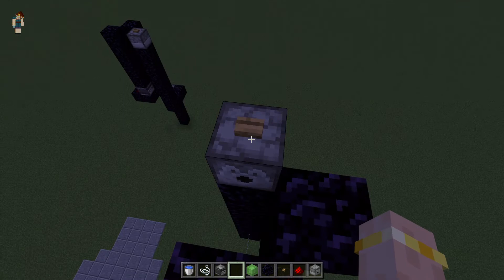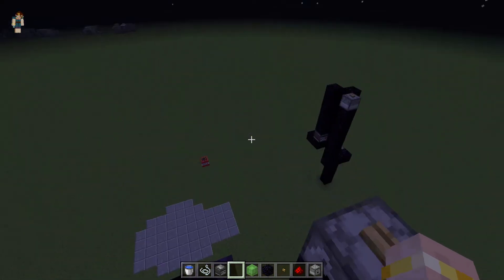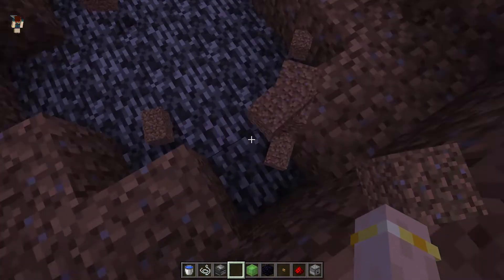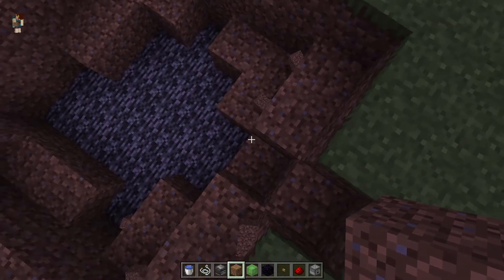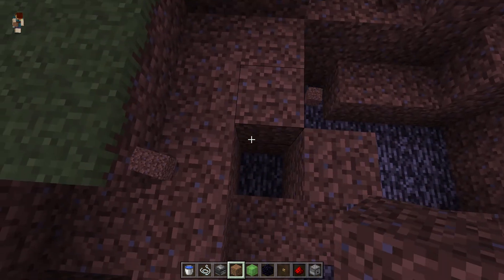First you press the button to see what the TNT does, because you don't want people to know where your TNT trap is or something like that. So all you have to do is get some dirt and place it until it's like one block above it.